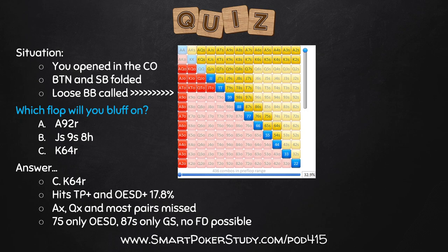You might be thinking: how do you know this range hits top pair or better and the open-ender just 17.8% of the time? Isn't that quite exact? Yes, you're absolutely right - it is exact. I use a killer program to help me understand how ranges interact with flops, and that's called Flopzilla Pro. Let's get into that right now.